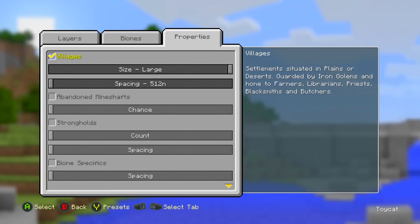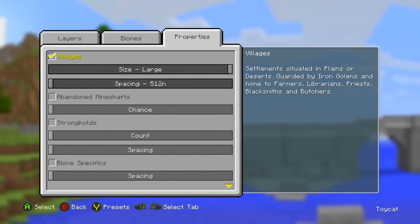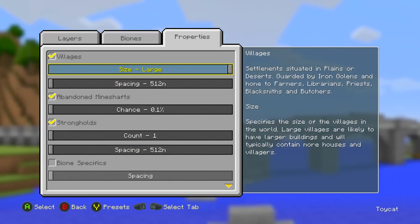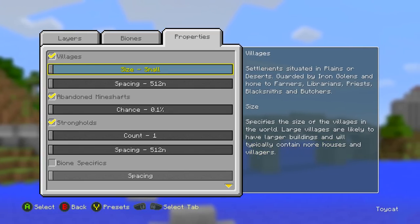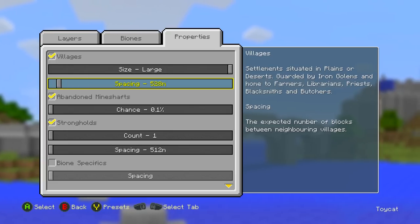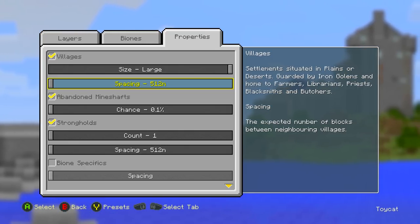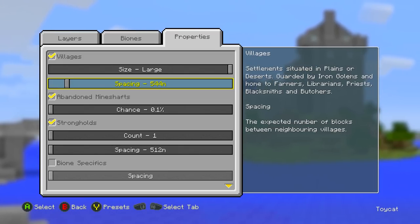Now let's talk about properties, because this is the really cool part — something you can't properly do on PC without an external program. There are so many options. First, there's village size: set to small, villagers are limited; set to large, they're unlimited. Then spacing lets you control how far apart villages are — the spacing options go from 512 blocks (half the map) upward. You can also set chunk sizes and how common or rare villages are.